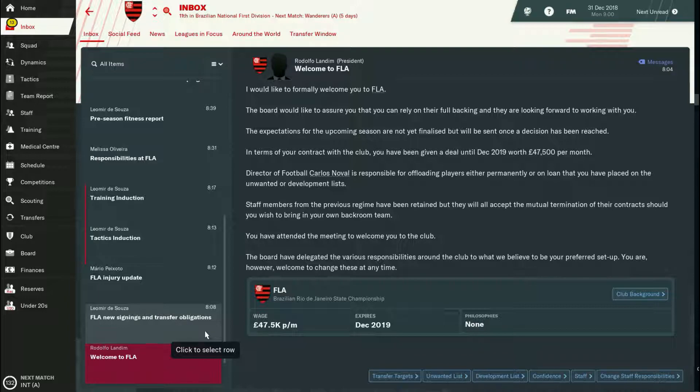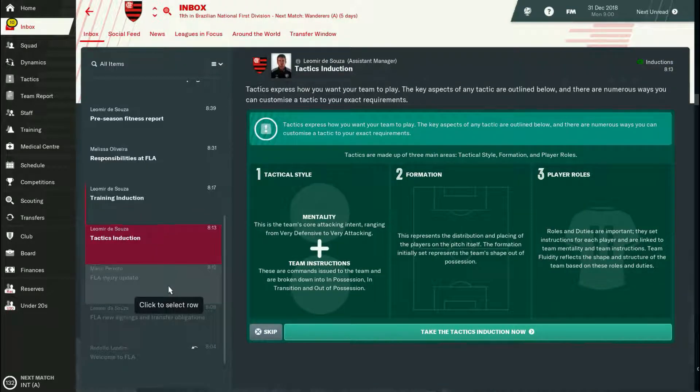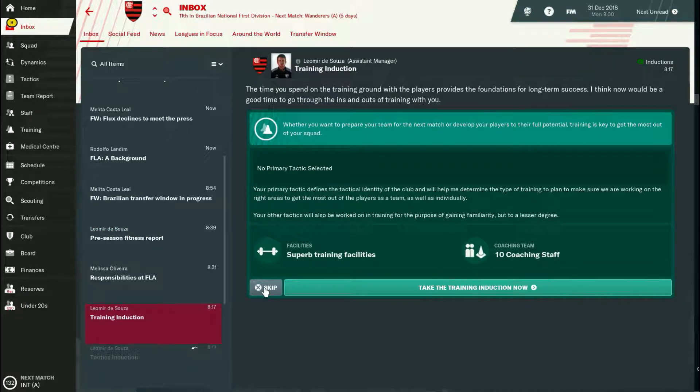Setting up the game will give you useful information to understand your squad and club. One of the messages you'll get at a new club is about tactics. I tend to skip this because I already have my own tactic. There are plenty of tactics online you can download and use. Similarly, for training I just skip those setup messages too.